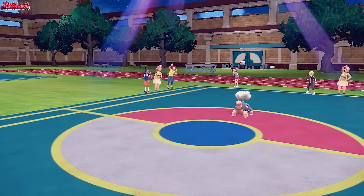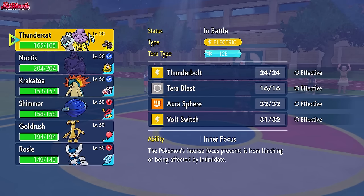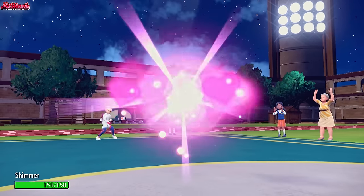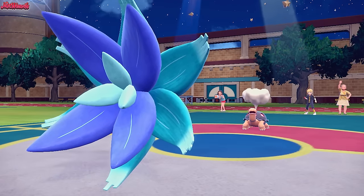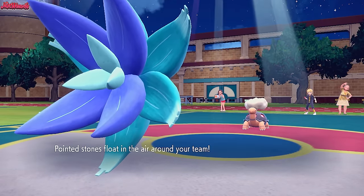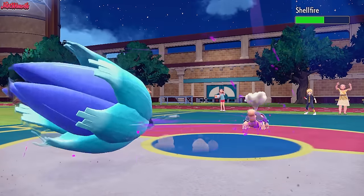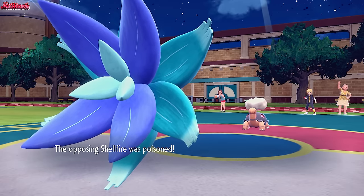Now we switch into something more suited to taking on Torkoal. I don't want to reveal the Typhlosion tech yet, so I'm going to go into Glimora instead. If we can get the Stealth Rocks up and take out the Torkoal, that'd be amazing. They go for Stealth Rocks - we can obviously Mortal Spin this away. Mortal Spin comes through, gets a little poison on the Torkoal, and gets rid of those Stealth Rocks.